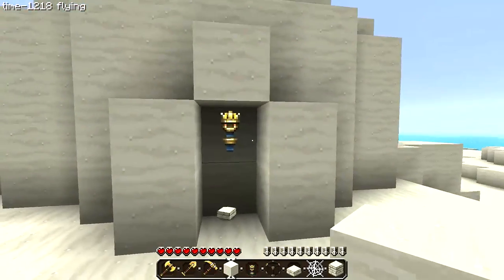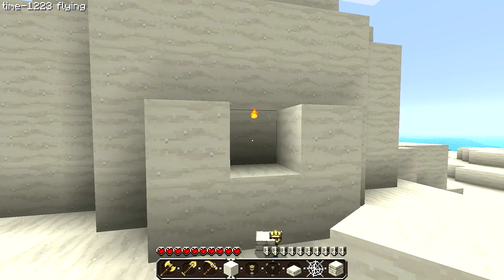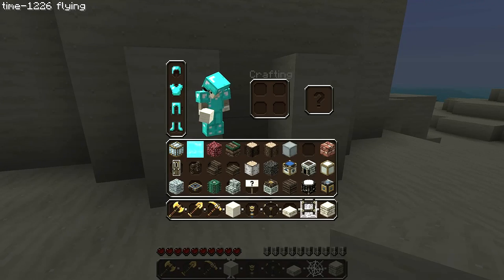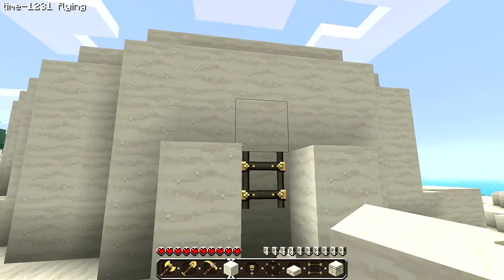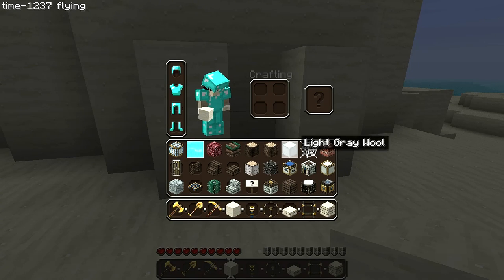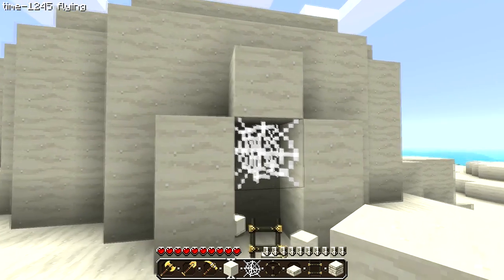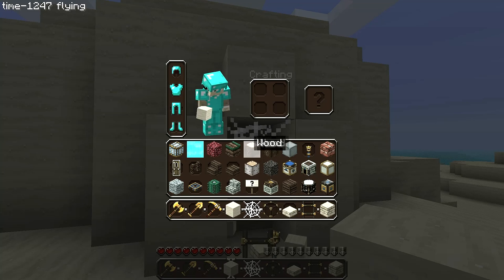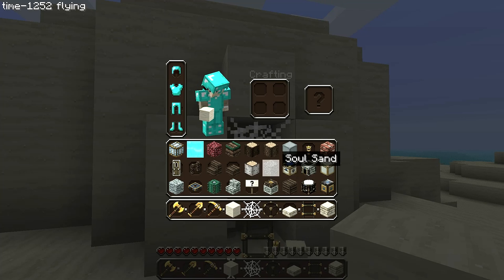It would seem that torches do indeed hold up the sand. I wonder what else holds up sand — I'm gonna try out a ladder. Yeah, that works! What else will work? I'm gonna try out a cobweb. Hey, that works as well! And then a door would work, and a trapdoor would work. I could put glass just underneath it as well.